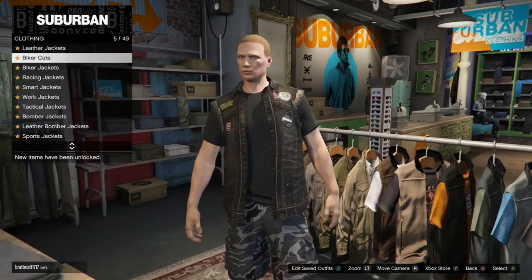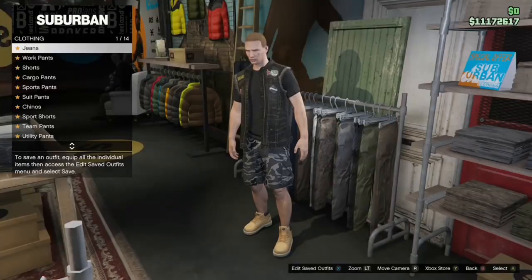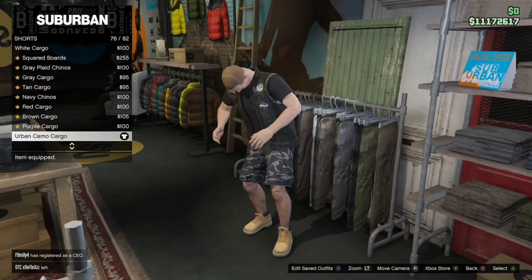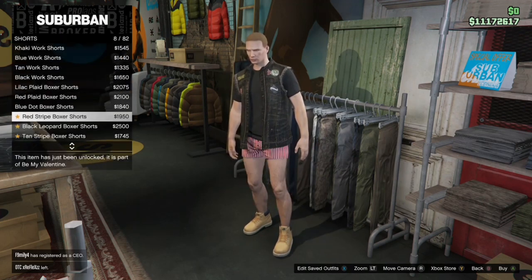Once you've got that, make your way over to the pant section, go to the shorts and purchase a tan striped boxer shorts.